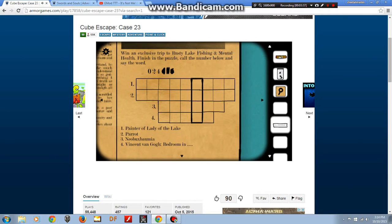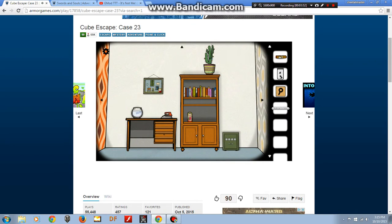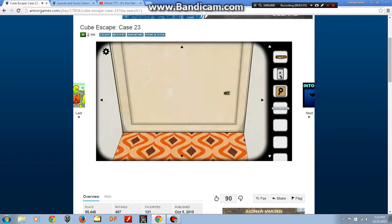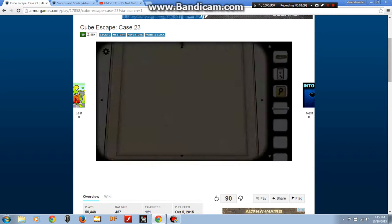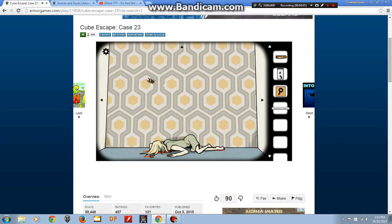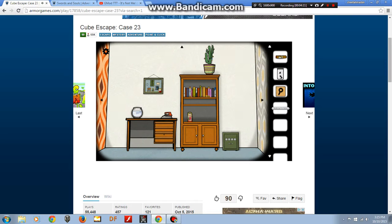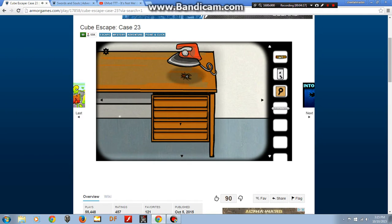It went on an exclusive trip to Rusty Lake Fishing and Mental Health — finish the puzzle, call the number below and say the word. It's kind of etched out. So that's the parrot and I have to find the other ones, which is bedroom and airless. Actually, where is the spider? I need him to finish this. Now spider goes under this thing and I squish it because I really don't like spiders and I find a key.